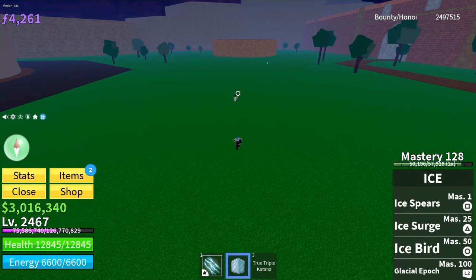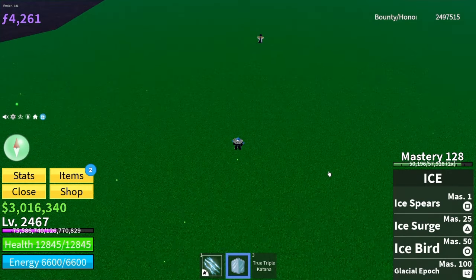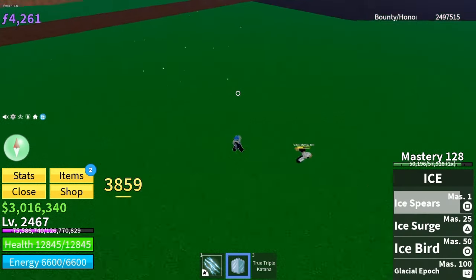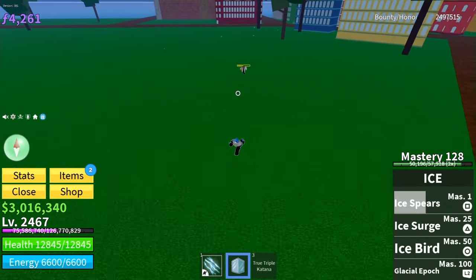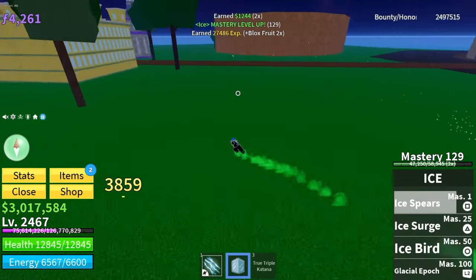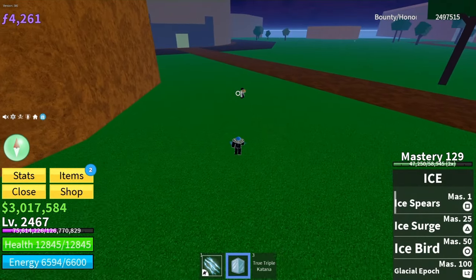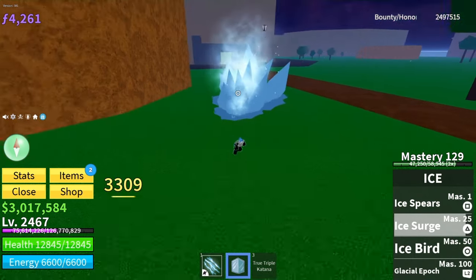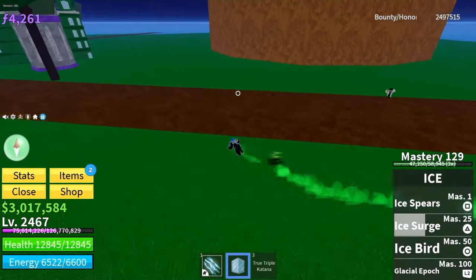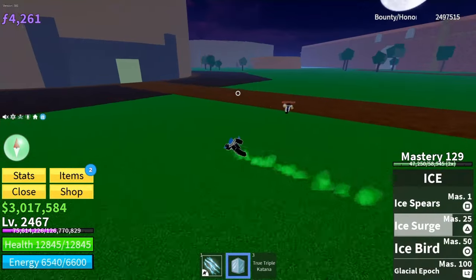It's time to see the damage and what the ice fruit unawakened looks like. First up we have Ice Spears with 3859 damage — testing it twice, both times 3859 damage. Next is Ice Surge with 3309 damage, and testing it a second time also gives 3309 damage.